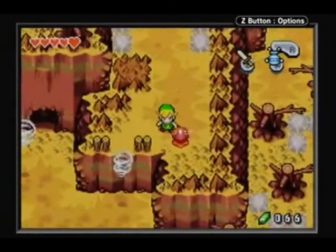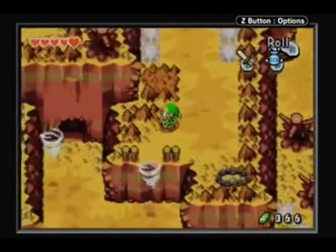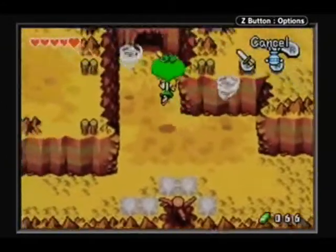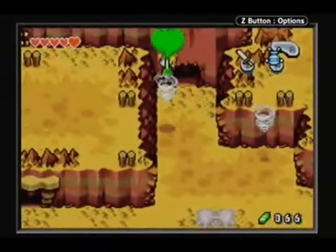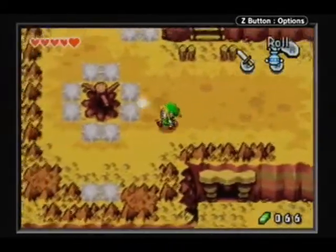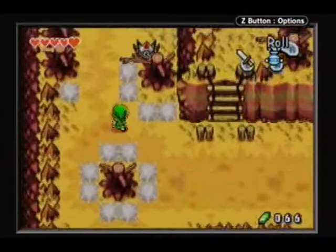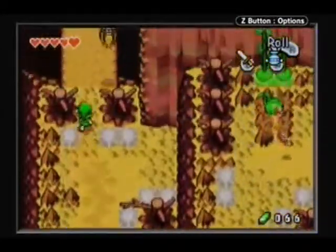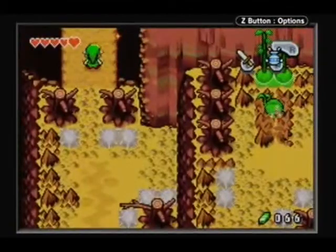Tornadoes. Part of me thinks they got the tornado idea from Mario and Luigi Superstar Saga — remember in that game you had Mario and Luigi stand on top of each other and use the tornado move, and they'd use the tornadoes to fly around other platforms. Sorta like how Link does it in this game, except he uses his hat as a parachute.